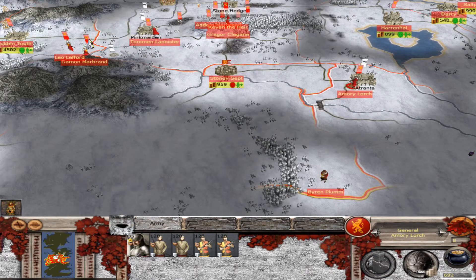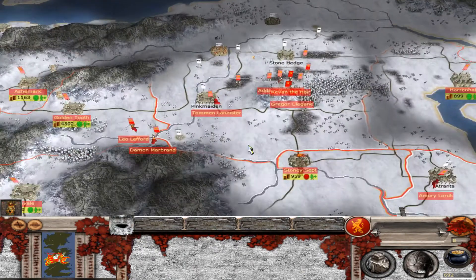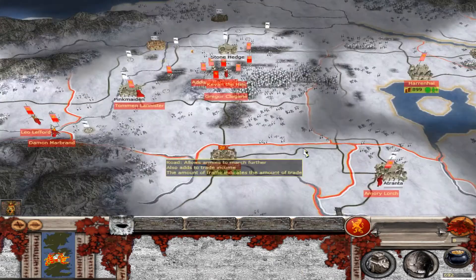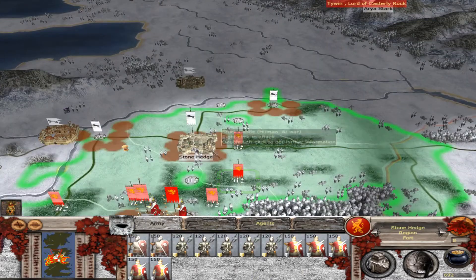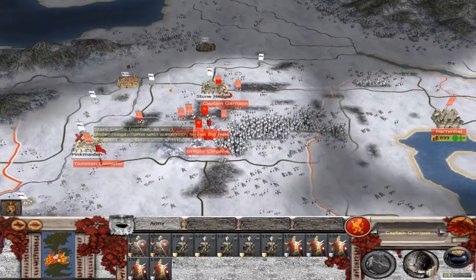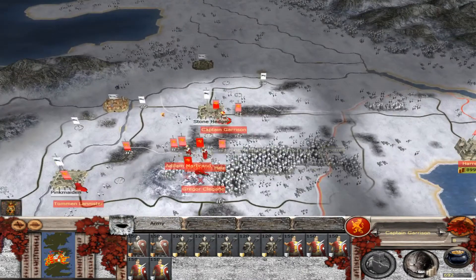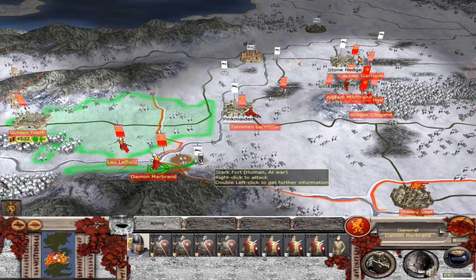These damn dreaded generals gotta shut up. Anyways, this turn will be a lot of besieging — we'll be able to besiege everything from Stonehenge to Pink Maiden, Tranta, this fort, and also this fort.